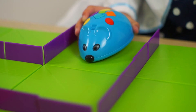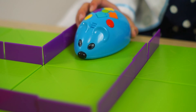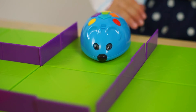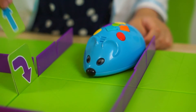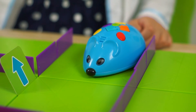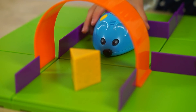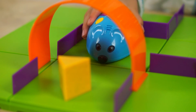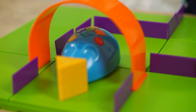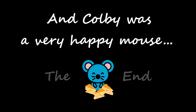Coby's Little Adventure. This maze is very hard. I don't know where to go. How can I find the tree? I'll help you get to the tree. I believe in you, Coby. You can do it. You have to go forward, and into the right, and you have to go forward. Now you have to go through the tunnel. Okay, but there are two dogs, so I'm very, very scary. What's that outside the tunnel? Is that the tree? Yay! We found it! And Coby was a very happy mouse. The end.